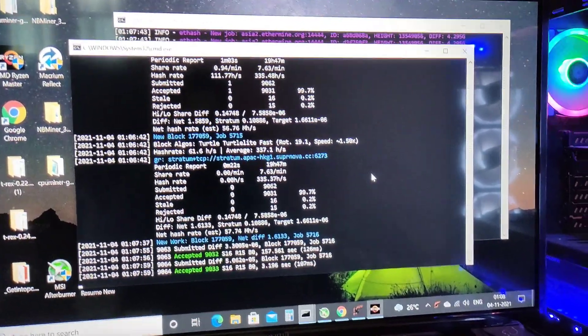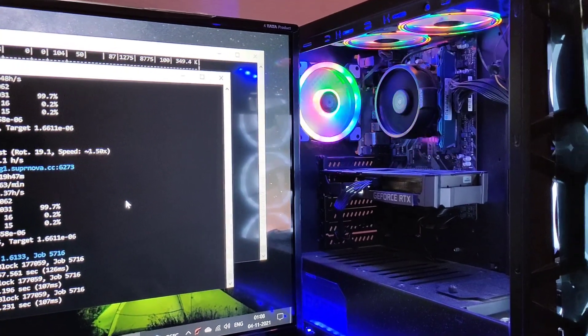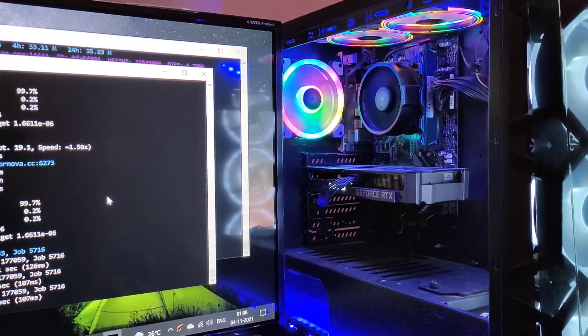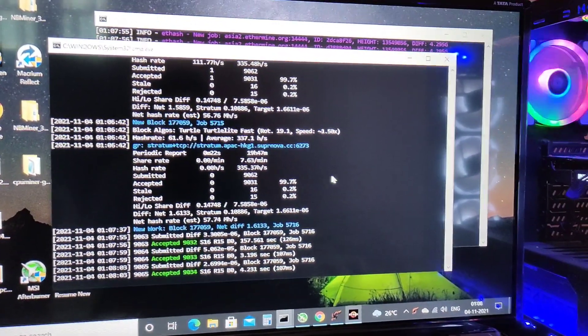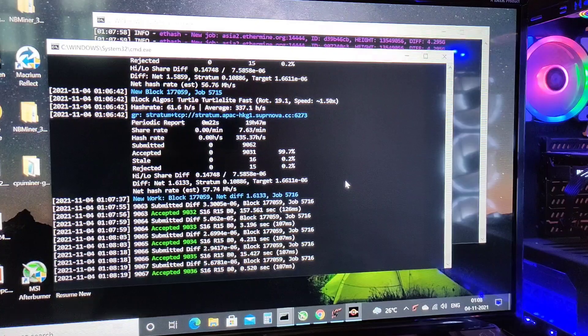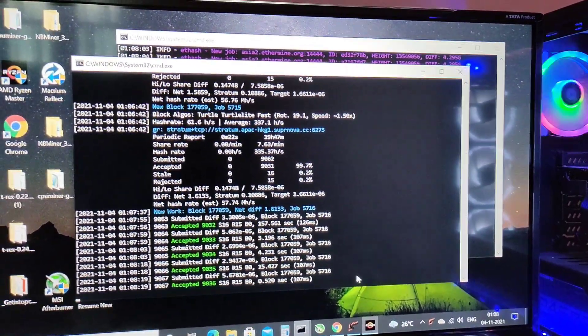So here is Raptorium. In my main PC I have an AMD Ryzen 3 3200G 4-core processor, and it's mining Raptorium at 335 hashes per second as you can see. That's not much, but it is much more profitable than mining Monero.